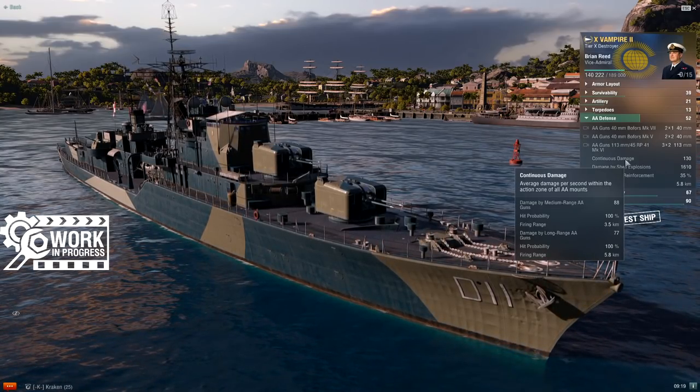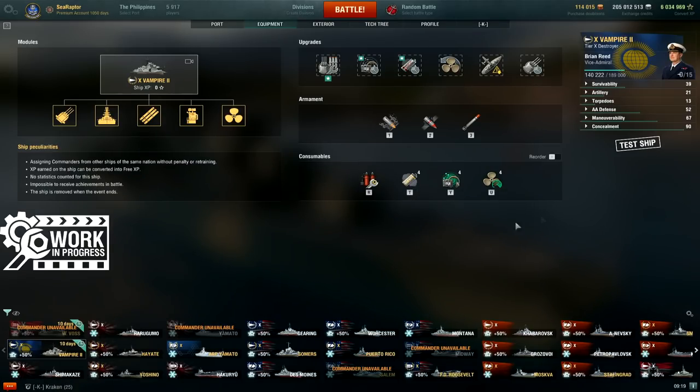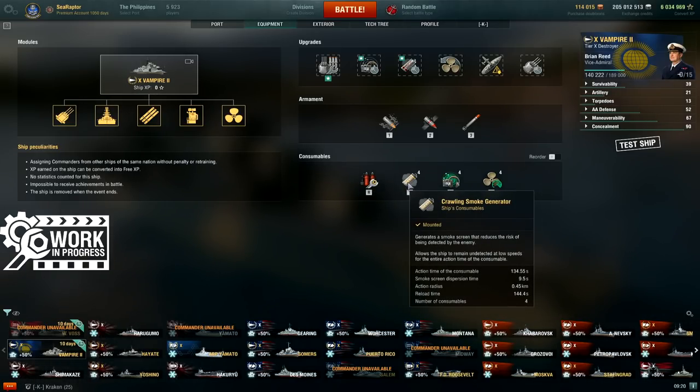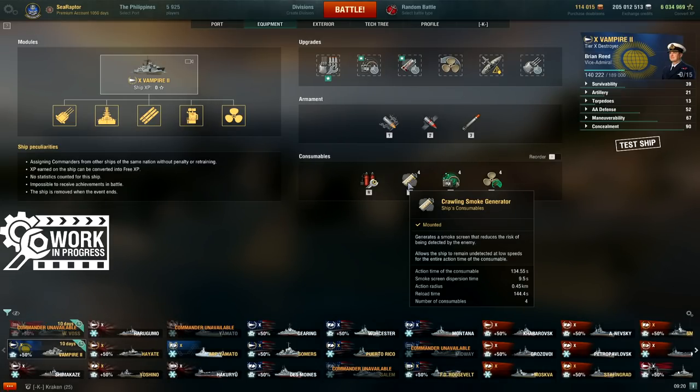Where Vampire is really going to differentiate from Daring is her consumables loadout. I've actually built the ship out to demonstrate this. She has Damage Control Party as you'd expect, and the Commonwealth Crawling Smoke — just like you find on Haida, Perth, and the Tier 6 Indian ship Mysore currently in testing. Fully buffed, this lasts over two minutes, around 135 seconds of crawling smoke, with a reload of about 144 seconds. Basically, you can play this ship for two minutes in smoke and two-and-a-half minutes out of smoke, cycling back and forth.